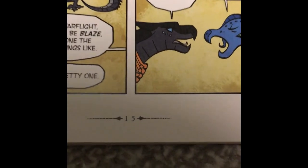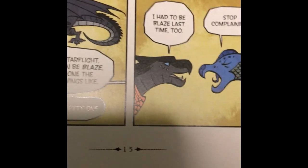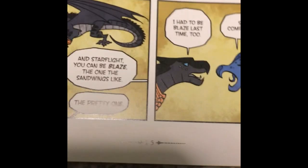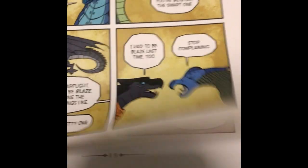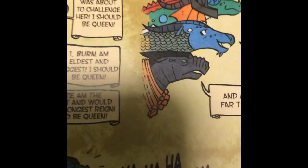On page 15, Starflight's eyes are blue instead of the normal green — and no, this isn't because he's playing as Princess Blaze, as Princess Blaze's eyes are black. Also on the next page, we see Starflight as Princess Blaze again, and his eyes are green like they're supposed to be.